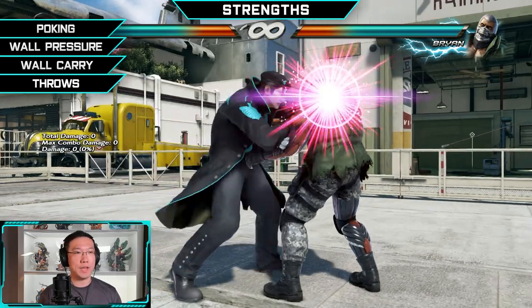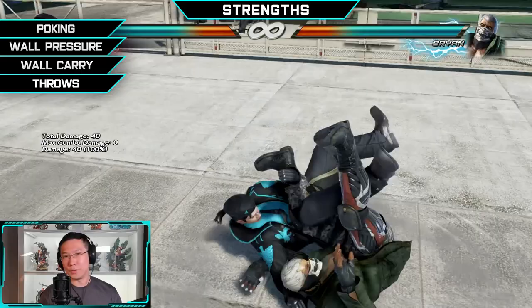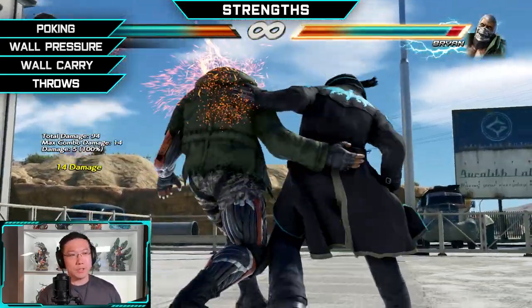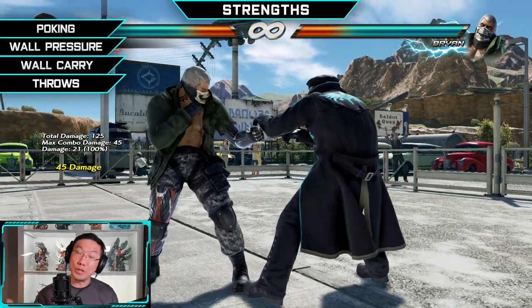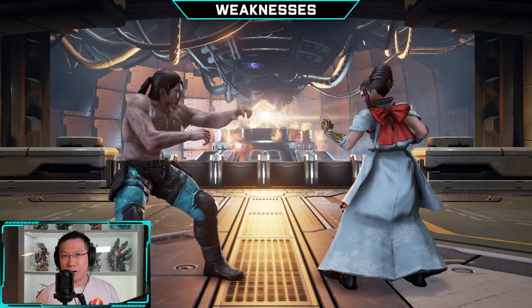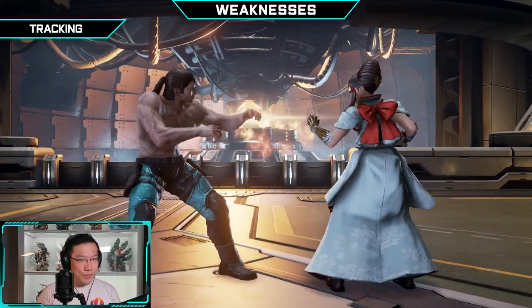Another strength of Dragunov's is his throw game. He's got a complete throw game with a one-break command grab, a two-break command grab, and a one-plus-two command grab. All of this — the throws and pokes together — is what makes him really good as a close-quarters fighter.